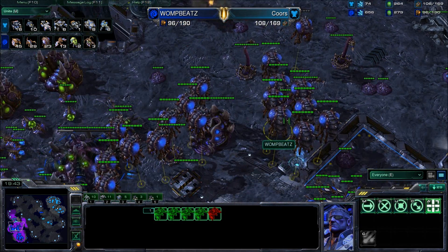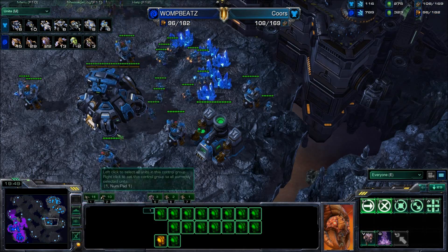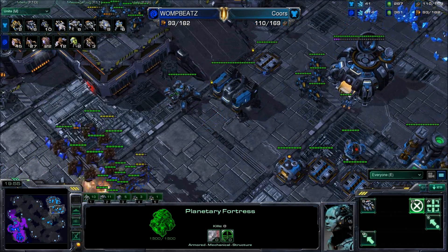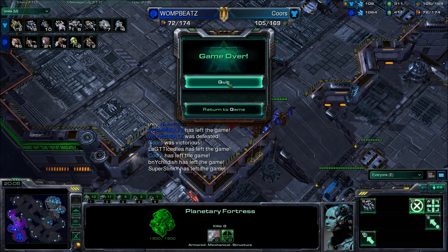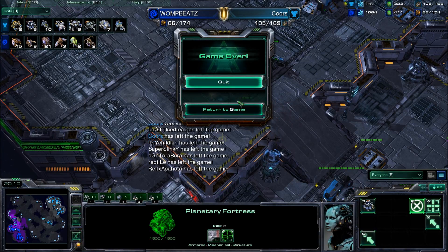Unfortunately, with that many Thors, he'd need at least 20 Mutalisks. There's so much pressure on him right now — a Queen moving into battle, but this Terran push looks way too strong. Falling back and running straight into a Thor is not a good thing. GG from Womp Beats, and it's going to be a game three — currently 2-0 in favor of Standard Gaming. We'll see what map they decide to choose next.